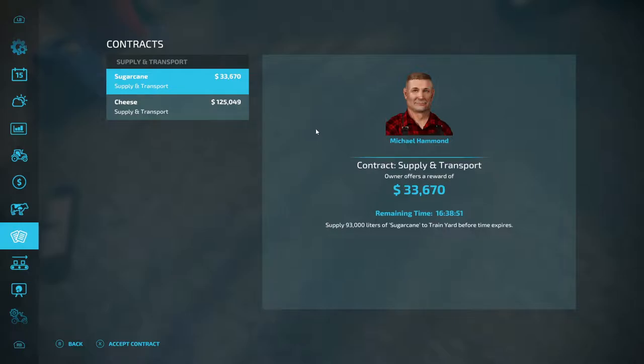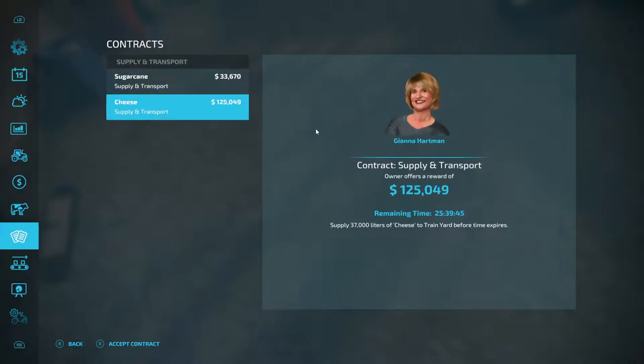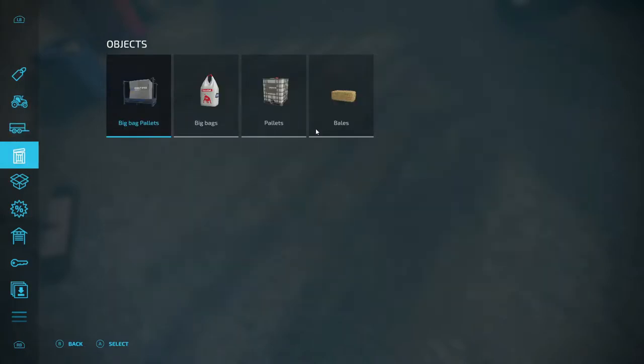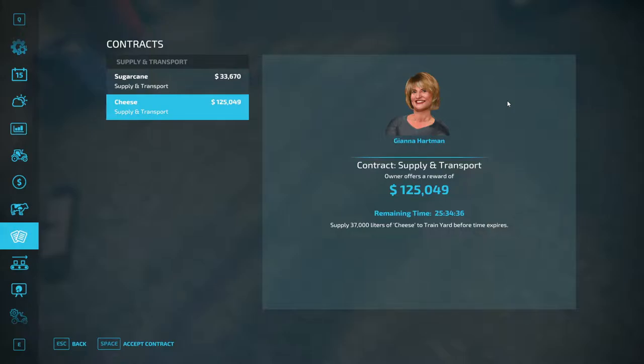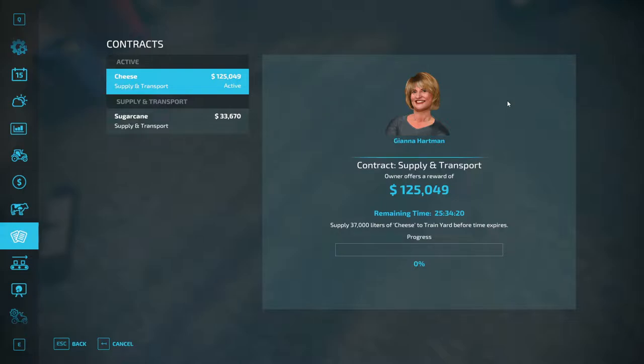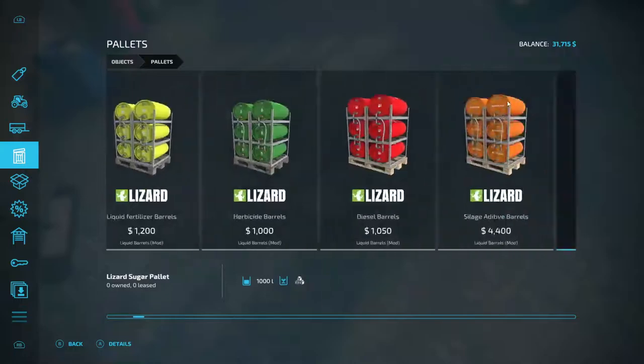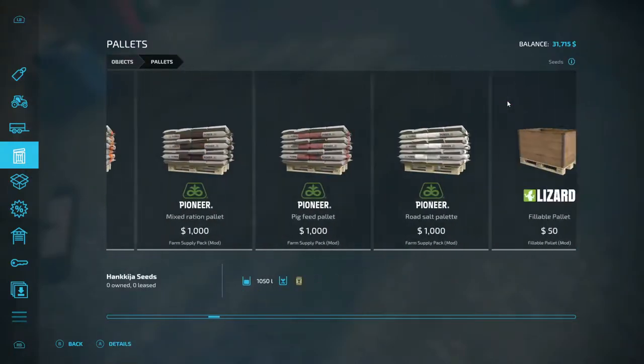That is sugar cane, and that is cheese — 37,000 liters of cheese, folks. I want to try something. It's 37,000 liters of cheese to the train yard before time expires — pretty good amount of time. 37,000 liters for $125,049. We're going to accept that. You're probably like, Mr. Blue, you're crazy — you don't have no cheese. That's right, I don't, but somebody else does, and it's way over here.